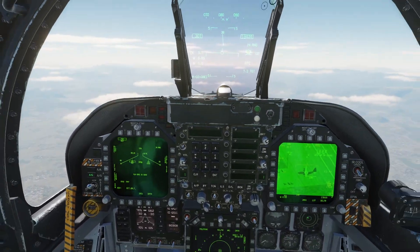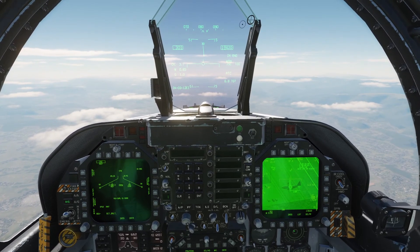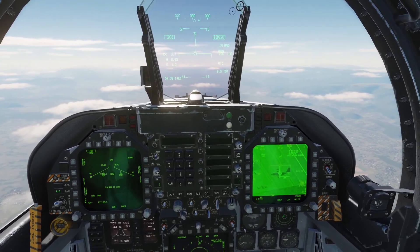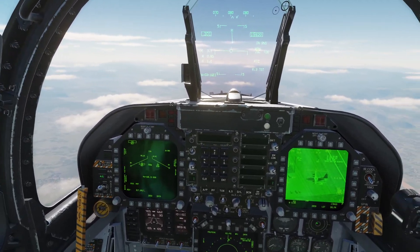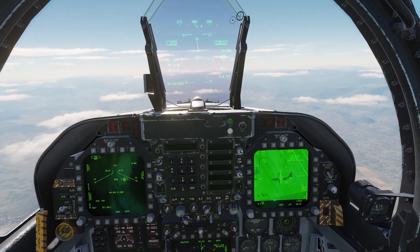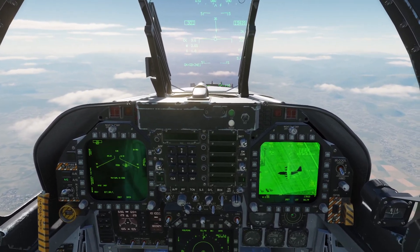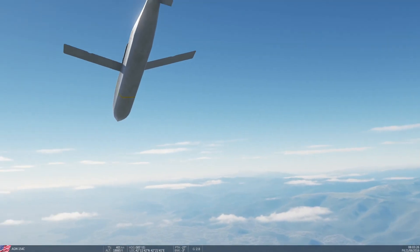My JSOW should now be ready — and as you can see, the X has been removed. I'm in range. I'm going to click weapon release. I'll press F6 to observe the weapon in flight.